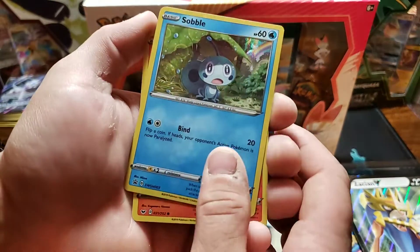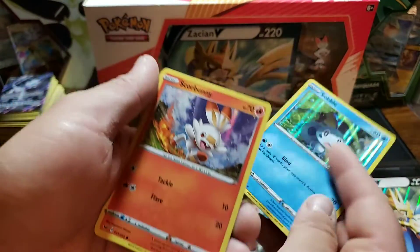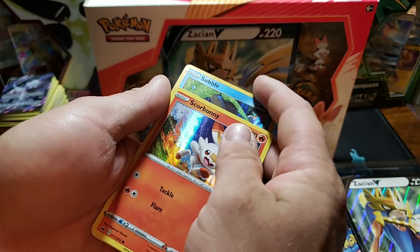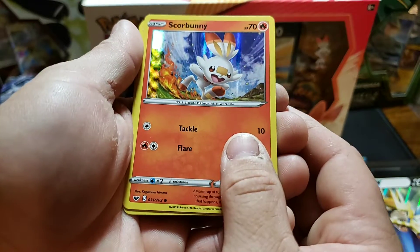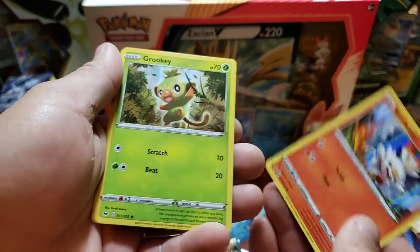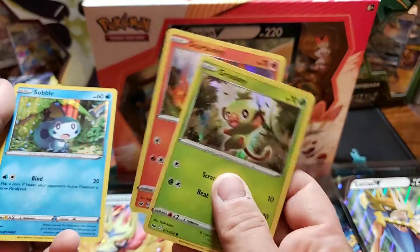He's promo number three from Sword and Shield. And then it goes into the base set Sword and Shield - Scorbunny, number 31 out of 202, and Grookey, number 11 out of 202. I believe these are alternate arts from what's going to be in the actual set.